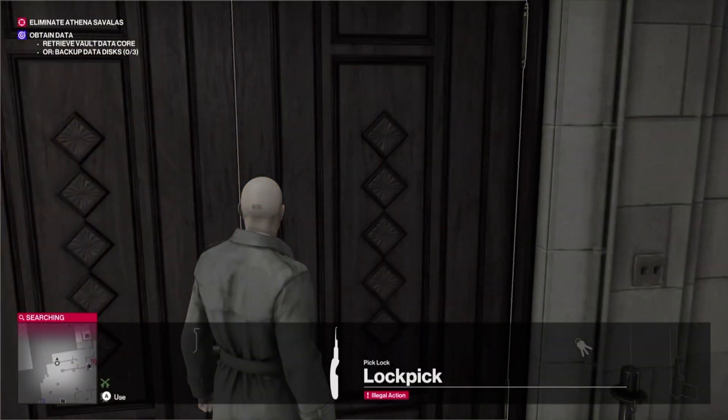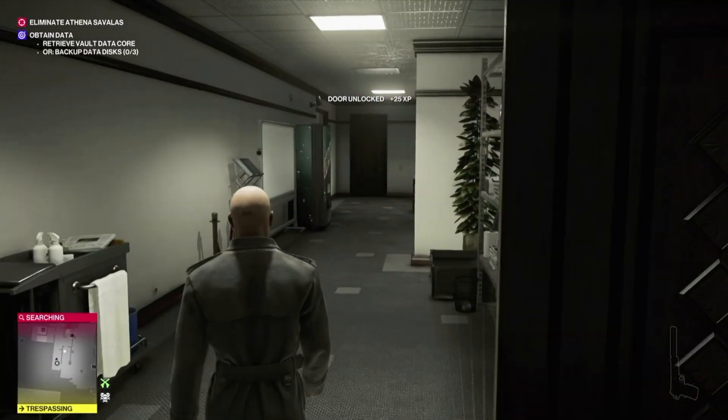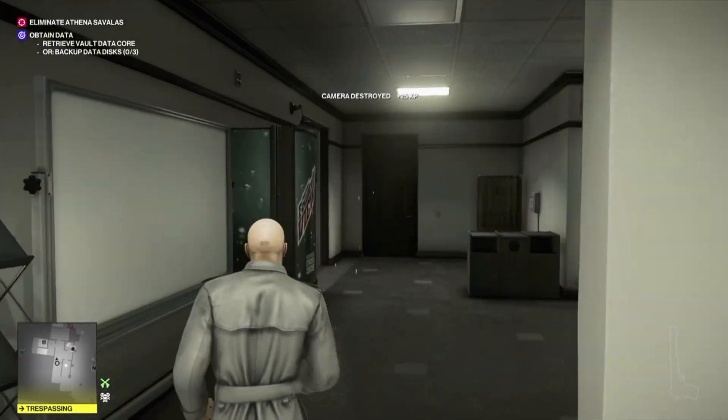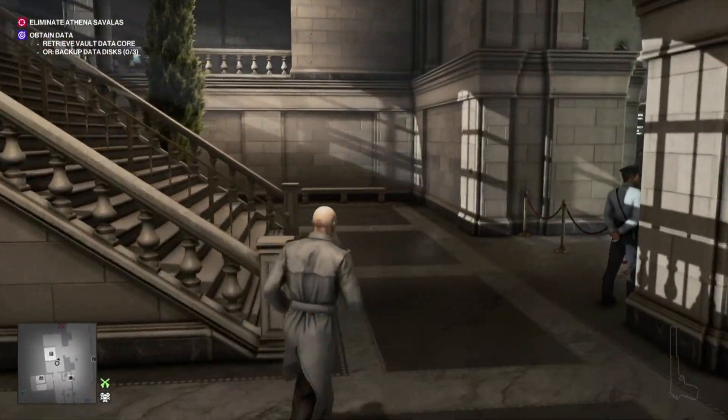Use your lockpick on this door, take out this camera right here, and we want to head through this next door because we now need to go and get our key hacking device.